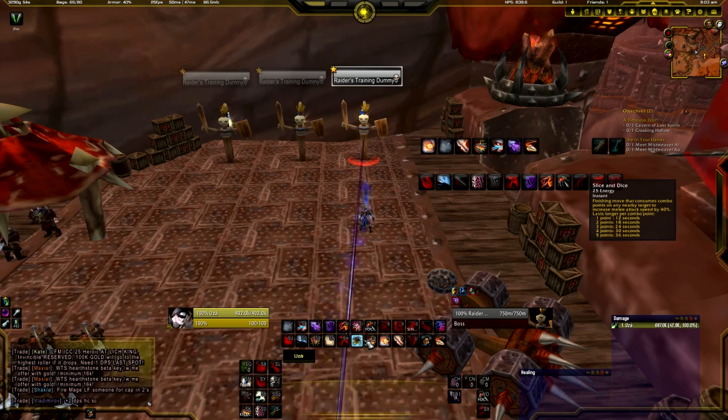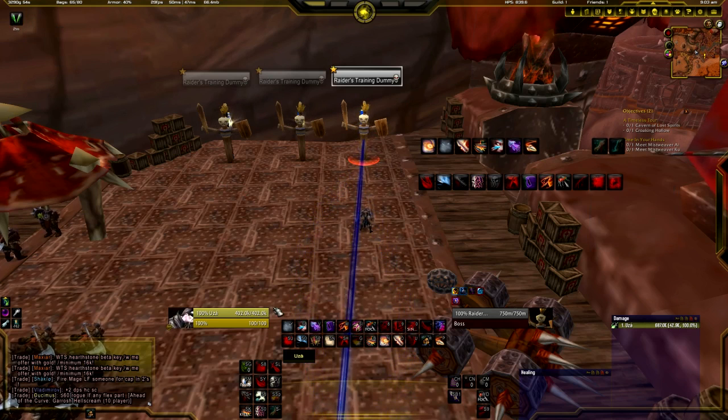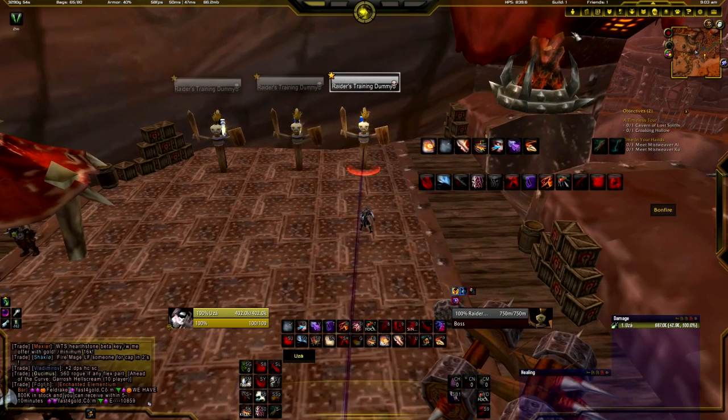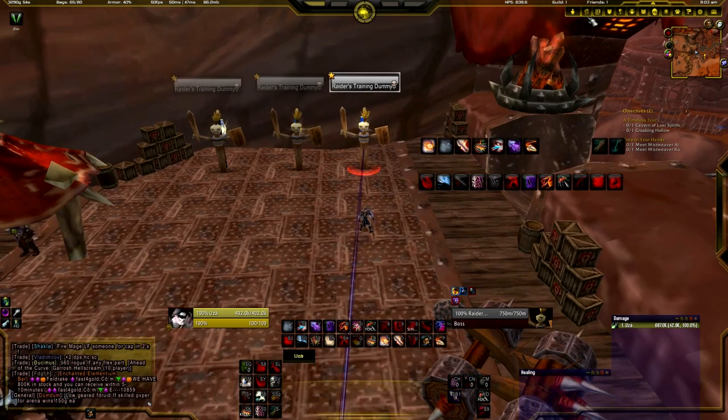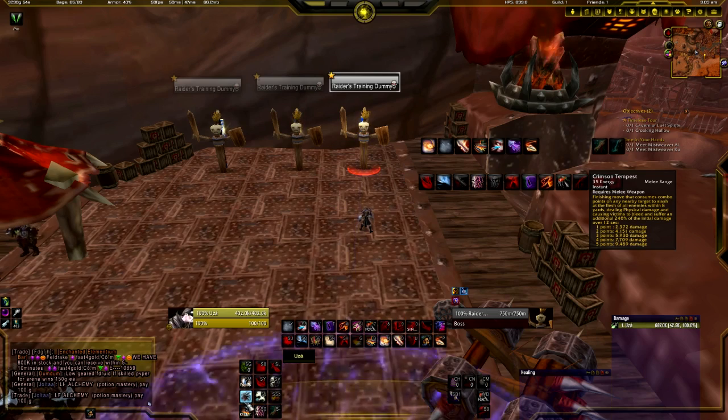For multi-target with fewer than 8 enemies, turn on Blade Flurry, use Fan of Knives every 12 seconds to keep up Deadly Poison, then do your single-target rotation — Blade Flurry will transmit the damage to other targets. For 8 or more enemies, spam Fan of Knives and use Crimson Tempest with 5 combo points, which deals AOE damage to everyone and also applies a bleed for additional damage afterward.